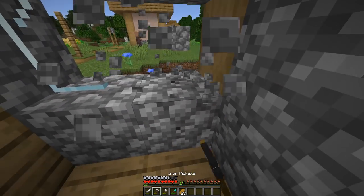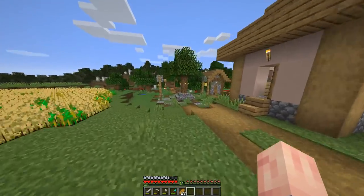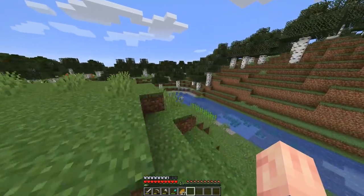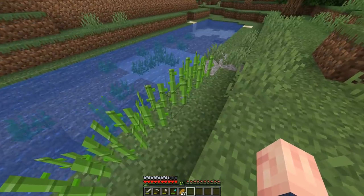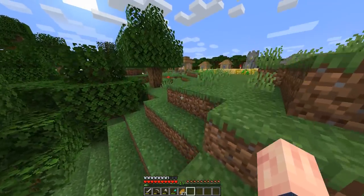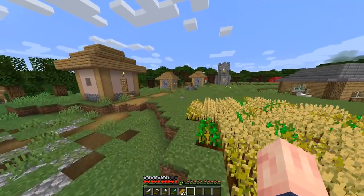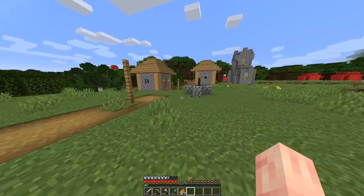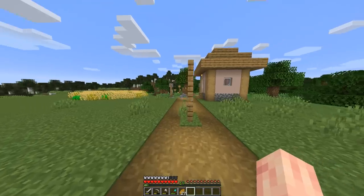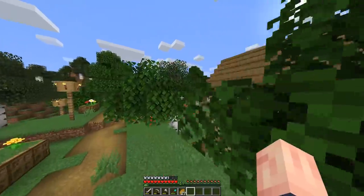Now the next step is either creating a supermassive sugarcane farm around a pond or ocean, or making an AFK automatic sugarcane farm — which I'll probably do one soon. I only have a few pieces of sugarcane over here, but I've gotten enough to make a few books. Just trade a bunch of paper, get a bunch of emeralds, and you're set. In no time, you'll have mending on all your armor, all your weapons. Let's check how the villager breeder is doing.